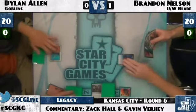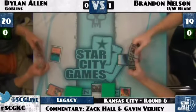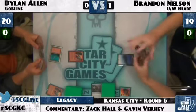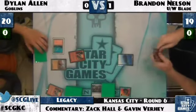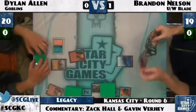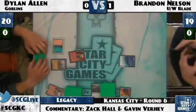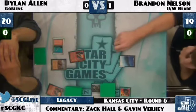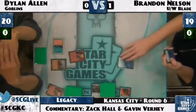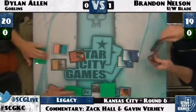That hand looks nice — as soon as he finds a Plains or Tundra, Swords will do real work. Another Lackey from Dylan. If I'm Brandon Nelson, I just wait and Brainstorm on my turn hoping to find a Fetchland rather than do it at end step — you want to dig one card deeper because you just have to deal with that Lackey. Brandon waits until his turn to see one more card; for sure the right play. He has a Plains, four Flooded Strand, two Scalding Tarn, two Polluted Delta, Misty Rainforest, four Tundra, and one Karakas — fifteen white sources.